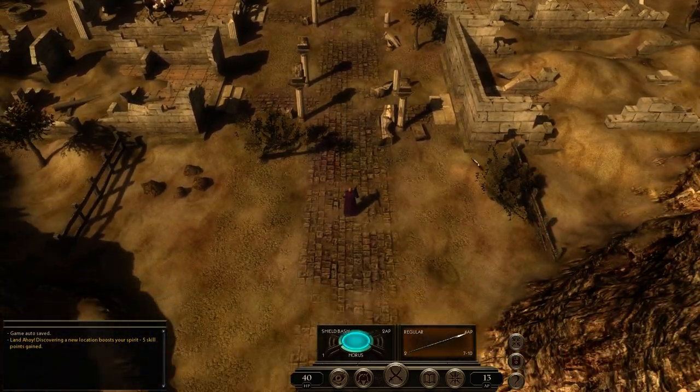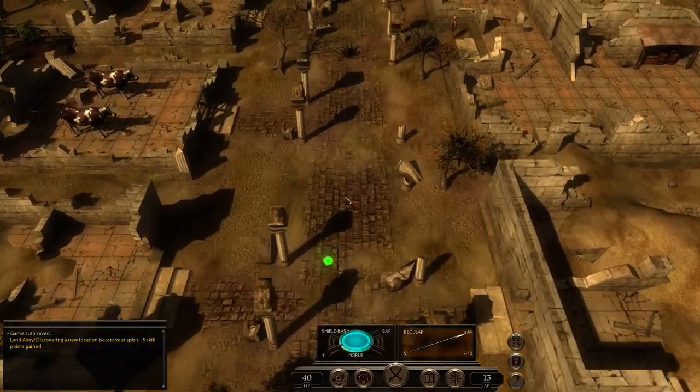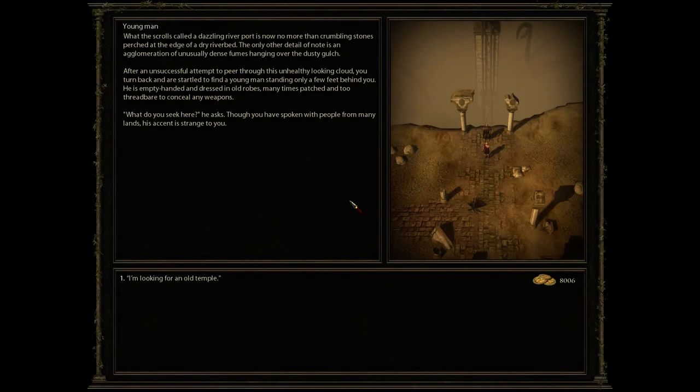Land ahoy. Five skill points gained — this is the Dead Reaver. What the scrolls call the Dazzling Reaver Port is now no more than grumbling stones perched at the edge of a dry riverbed. The only other detail of note is an agglomeration of unusually dense fumes hanging over the dusty gulch.